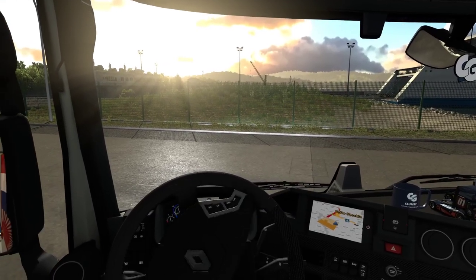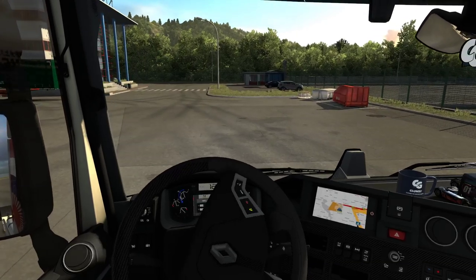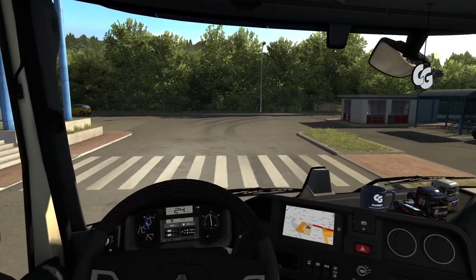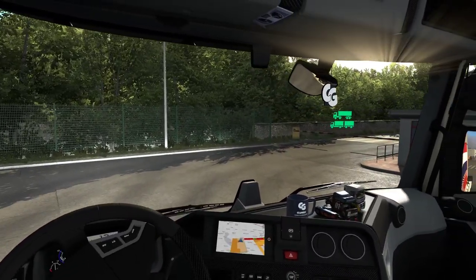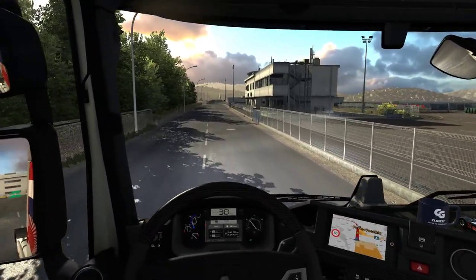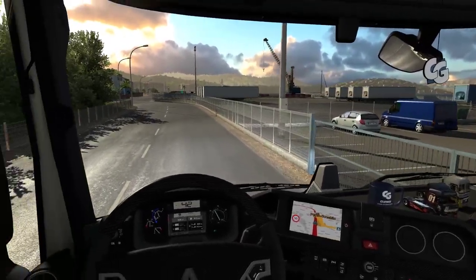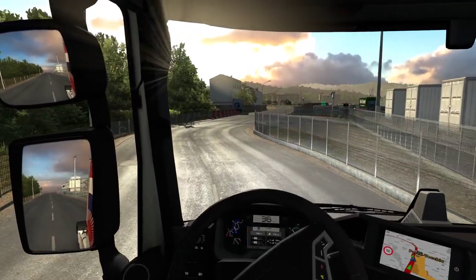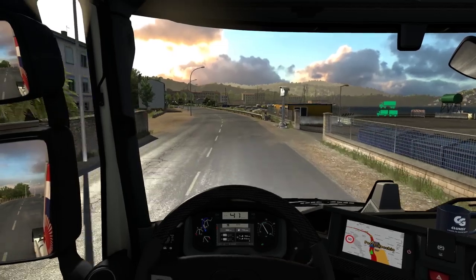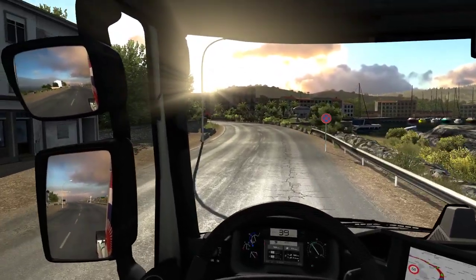Does anyone know what mod is causing my GPS to have that white background with the map? I'm not sure — on one hand it looks nice and more realistic, on the other it looks a bit cluttered. Mixed feelings. It didn't happen in 1.35, so maybe some file changes in 1.36 caused it as a side effect, or maybe I disabled Google Maps and that's why. Could be the DAF XF mod by Vadik.